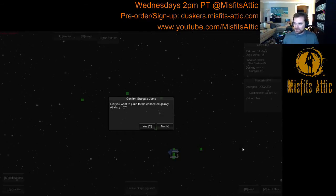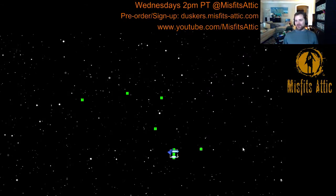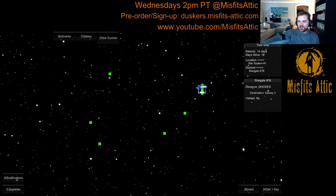It's going to ask me if I want to jump to connected galaxy 10, which is the name we currently have for our galaxies. I'm going to go ahead and say yes. It's going to take a second, but this map is going to change. And now all of a sudden we're in a completely different solar system because we've gone through this stargate.